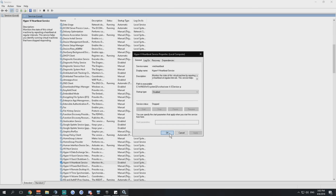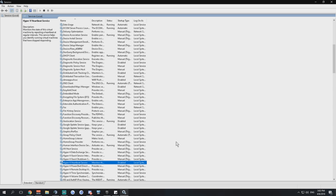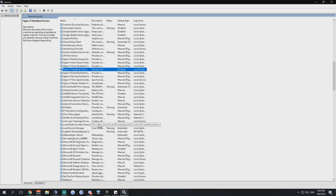Hyper-V Heartbeat Service — it may be set to manual trigger, so go for disable. This service monitors the state of a virtual machine by sending heartbeats at regular intervals. If you're not using a virtual machine — a virtually-created PC running Windows XP or 7 inside your Windows 10 — then disable this.